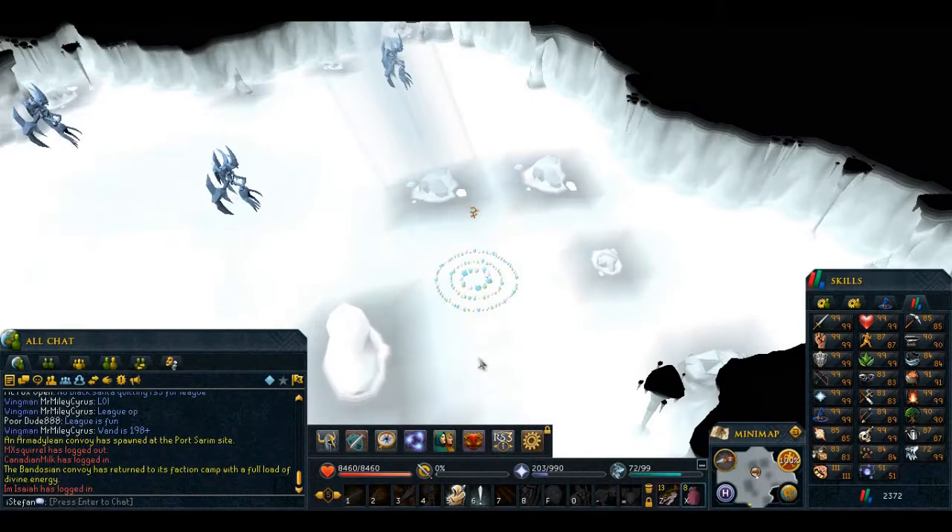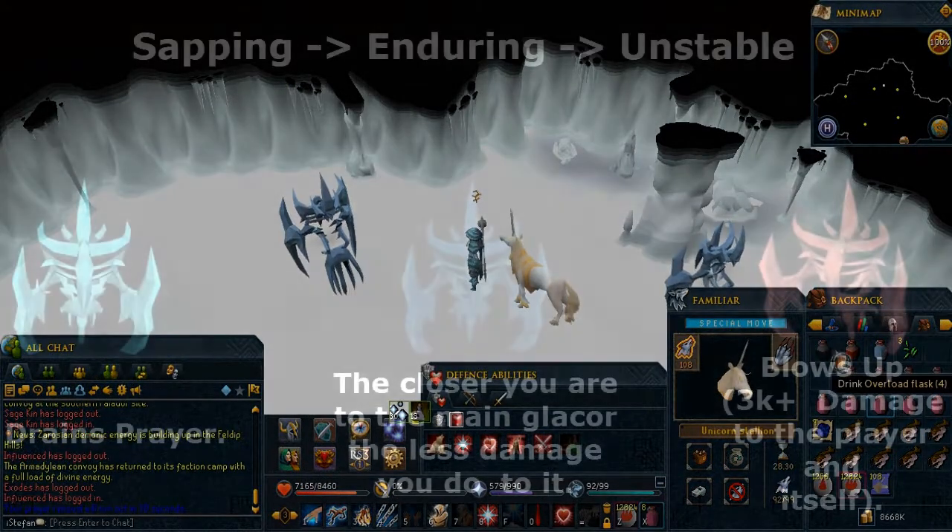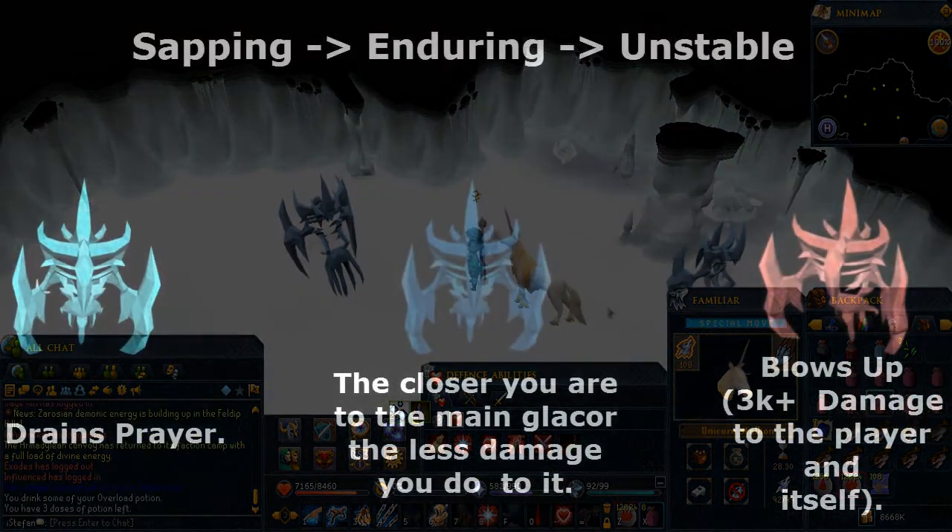They aren't aggressive, so you don't have to worry about anything. Next, I'm going to be talking about two mechanics that will get you killed if you don't follow them. The first one being the minions.